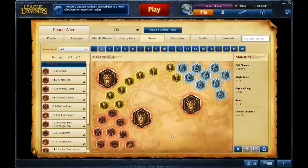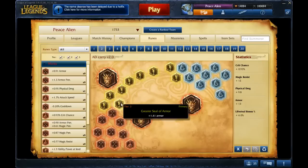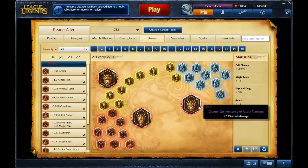These are Runes and Masteries for Vayne. Vayne is an AD Carry, so you basically just need basic AD Carry Runes and Masteries. That's AD Reds, Armour Yellows, MR Blues. You run two Lifesteal Quints and one AD Quint.